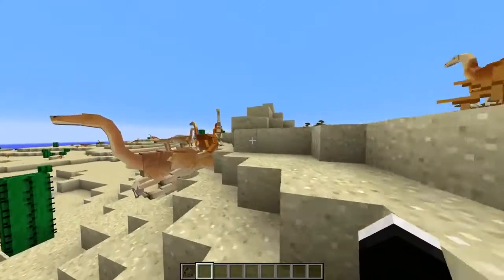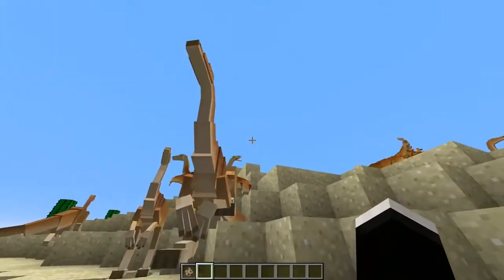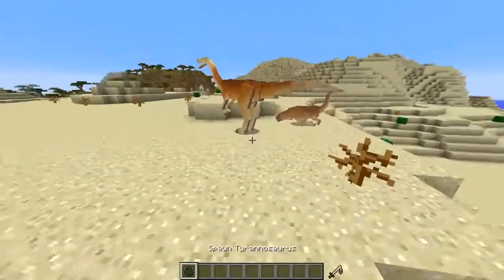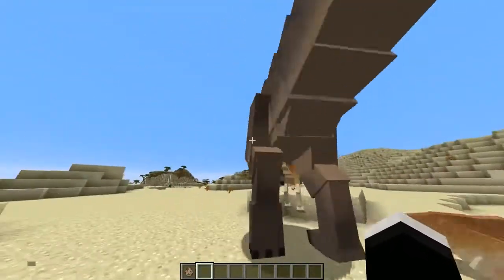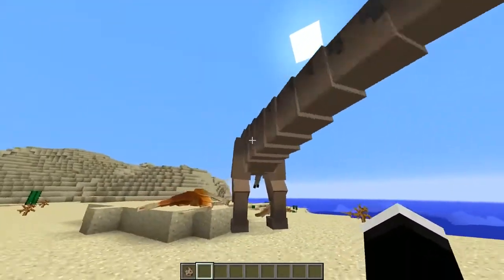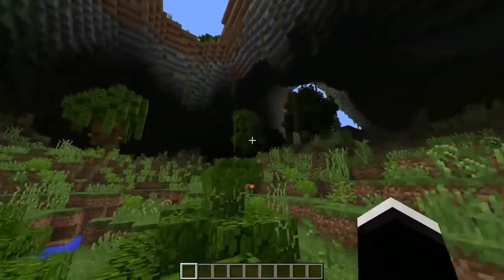The first mod we're going to be installing is obviously a mod that will add dinosaurs to the game, and I went with Jurassic Craft. I was actually at first going to go with Fossils and Archaeology, but for some reason that mod doesn't have an option to have dinosaurs spawn naturally in your world, so Jurassic Craft is what I ended up going with, but either way they're both great mods.